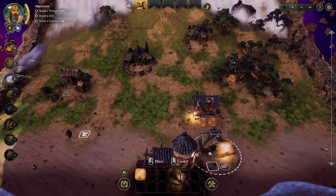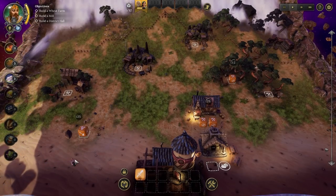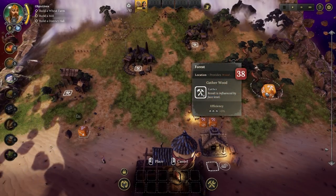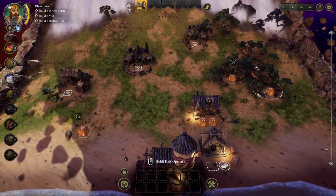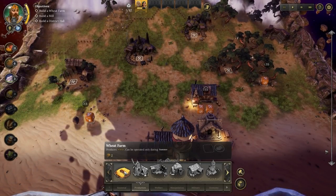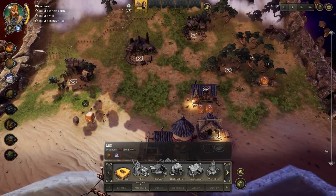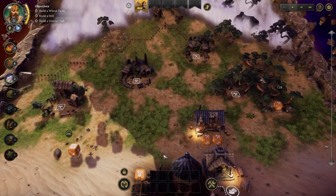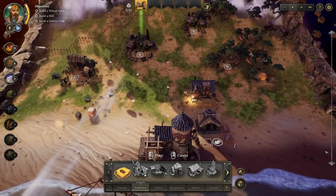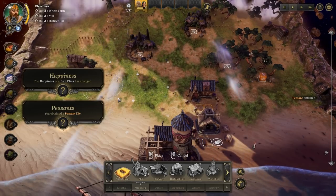While it is perhaps a little bit quirky to begin with, this does actually represent the people of our colony - just what they're going to be able to do at any particular time. We are going to want a wheat farm, a mill, and a district hall - all requiring more resources. On that note, let's start planning a location for a mill. Happiness: the happiness of a die class has changed. Let's have a look at that first.